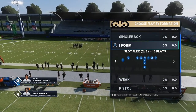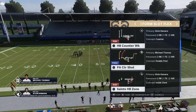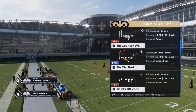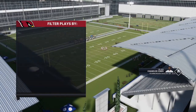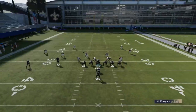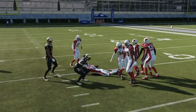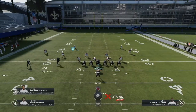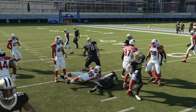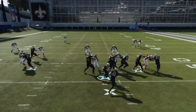We're going to look at I-form slot flex, and this is the only playbook in the game that has the Saints halfback zone play out of this formation. It's kind of a mix of a stretch, off-tackle, and a power all combined into one. It's a quick handoff and you can take it up the middle or cut it to the outside depending on what you see. The handoff is so quick that you're never really going to lose yardage on this play.